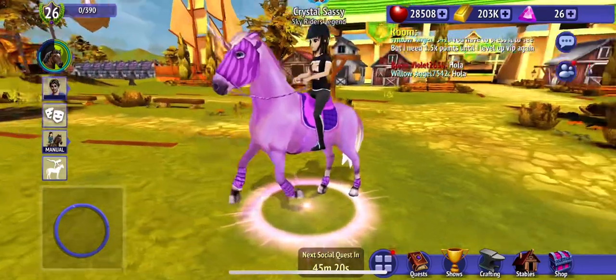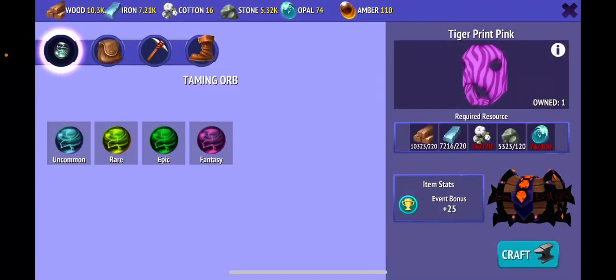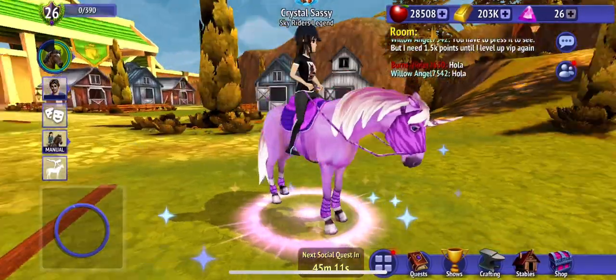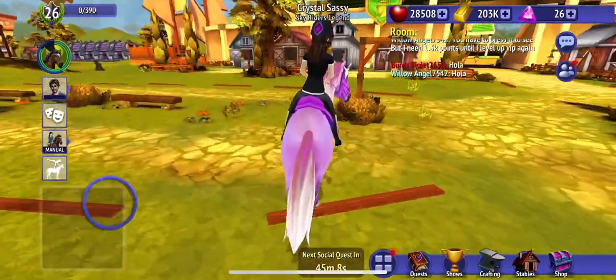If you want to tame this horse, I think you need to mine a fantasy orb. I know it's a little hard to get all of these things, but you have to. I just got six orbs for the group egg, but I cannot find the pegasus.